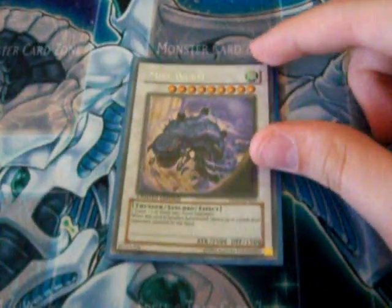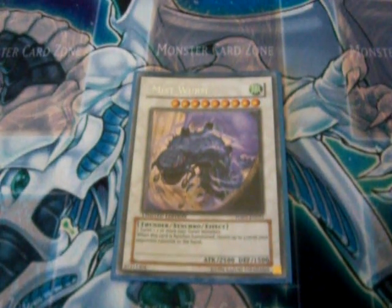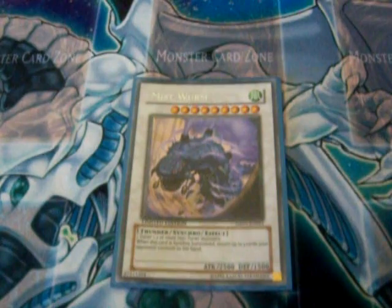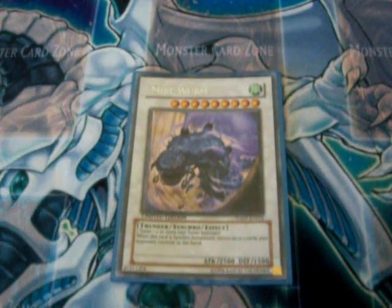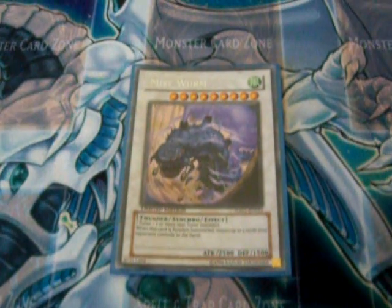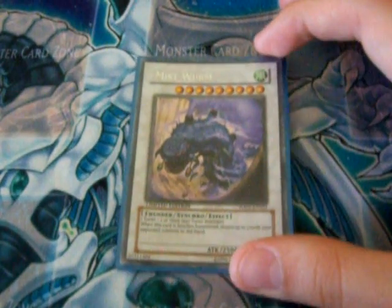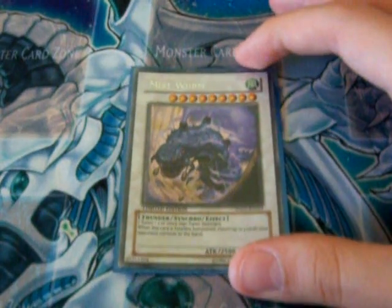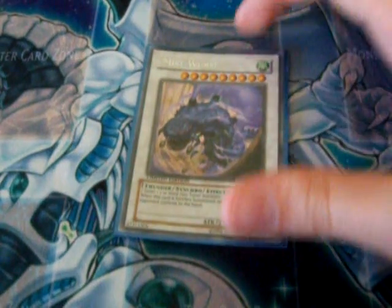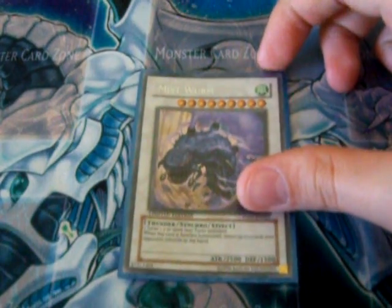Now for Mist Wurm, the synchro from Duel Terminal 1 — an old synchro. Level-9, Wind attribute, Thunder type. You can synchro summon Mist Wurm the same way as Trishula, but his effect is different. When he's synchro summoned, you can return up to three cards from your opponent's side of the field to their hand. So Mist Wurm can clear your opponent's field — it's like Giant Trunade.